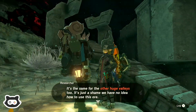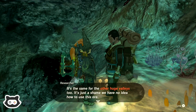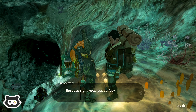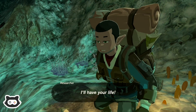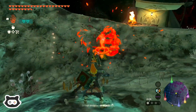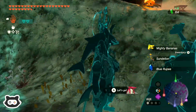Given the gouged out terrain and all the tools and structures we found, I think this place used to be a mine. Is there nothing more here? It's the same for the two other huge valleys too. It's a shame we have no idea how to use this ore, but you have no need to know, do you? Because right now you're looking at the Yiga, who will take you down. Yeah, of course there's not going to be a traveler down here. You were saying? Look at that for some reflexes.